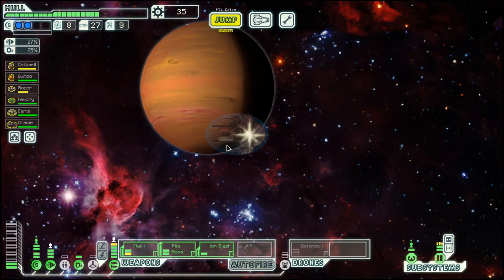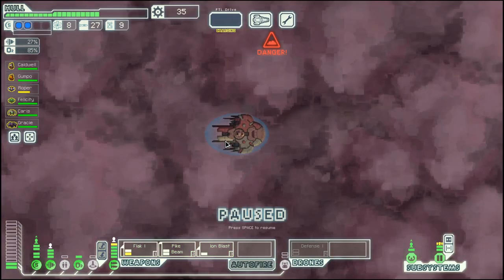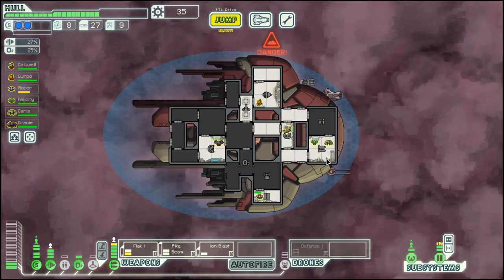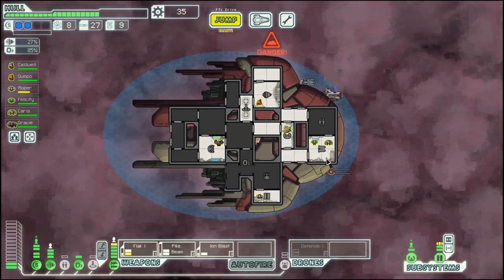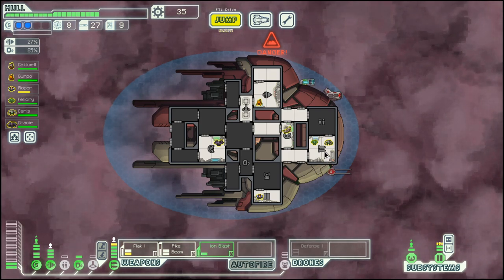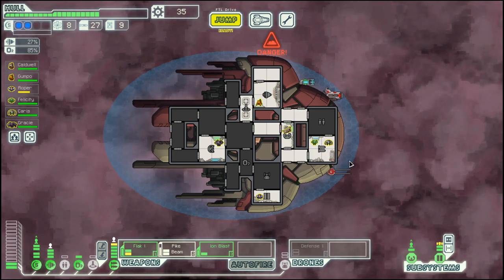Hello, boys and girls! My name is LTC and welcome back to Season 25 of my FTL series. We are in the Slug Cruiser Layout B — a pretty difficult ship, but so far we have managed.